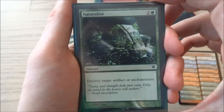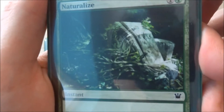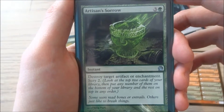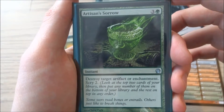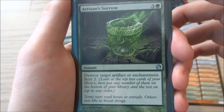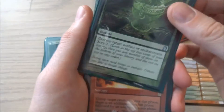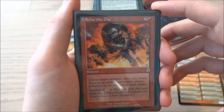I have a Naturalize — 1 and a green — destroy target artifact or enchantment, just to get rid of some artifacts or enchantments. I have an Artisan's Sorrow — 3 and a green, an instant — destroy target artifact or enchantment and scry 2: look at the top two cards of your library, put any number of them on the bottom and the rest on top in any order. So you get to pretty much pick your next draws. I just have this card in because it's a really fun card and I've won a few games with it.